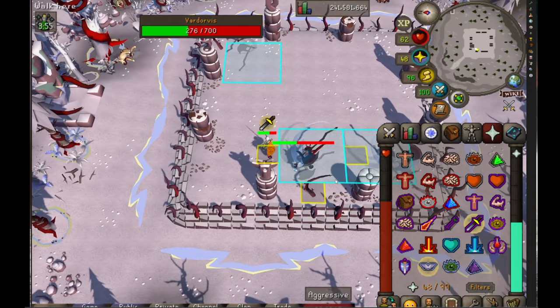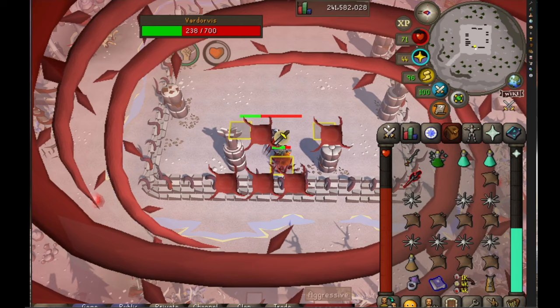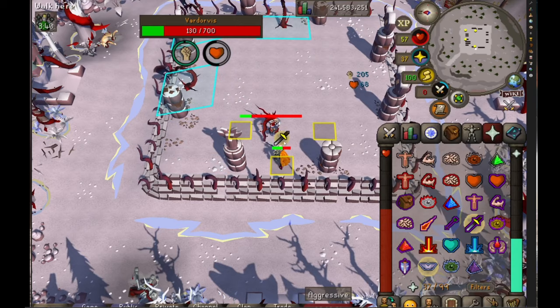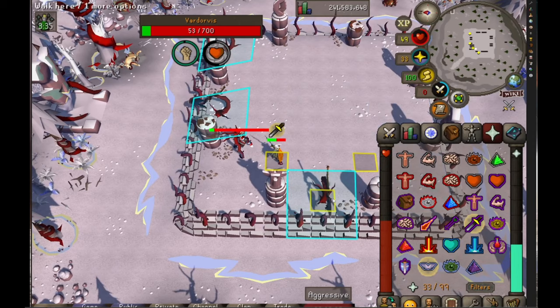Once he's below half health, you can spec him — the lower his health gets, I think the lower his defense gets if I remember that right. So I wait until he's about half health and then spec if you've got it. If not, it's also okay. While you're learning, it might be simpler to just forget the spec weapon and focus on not taking damage, honestly.